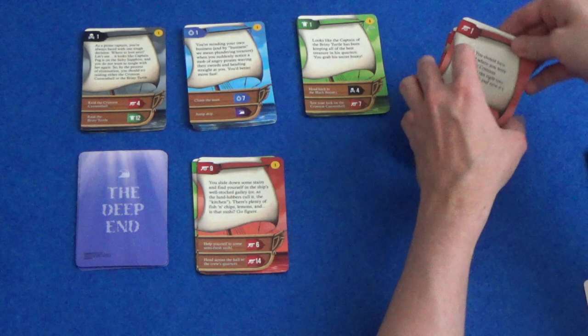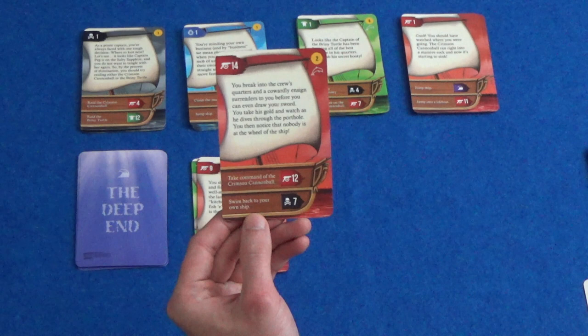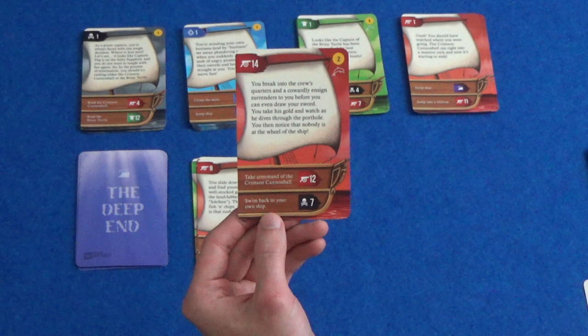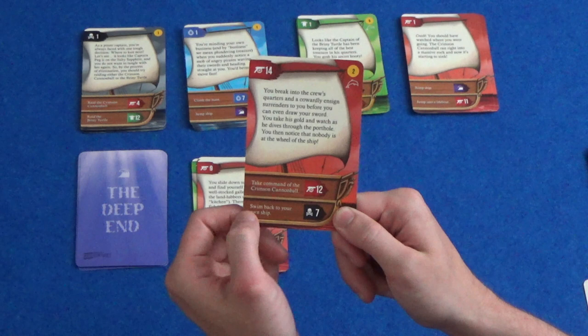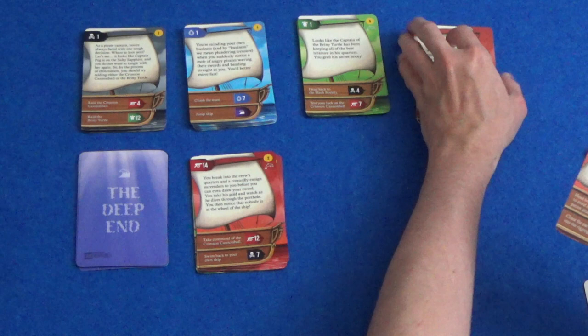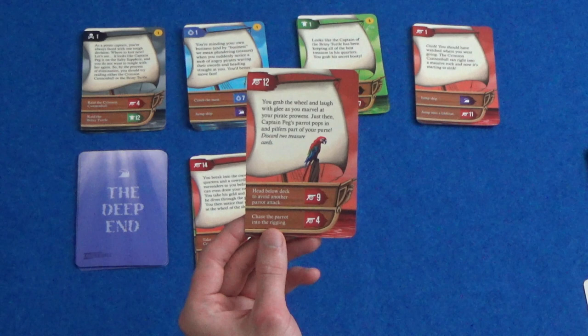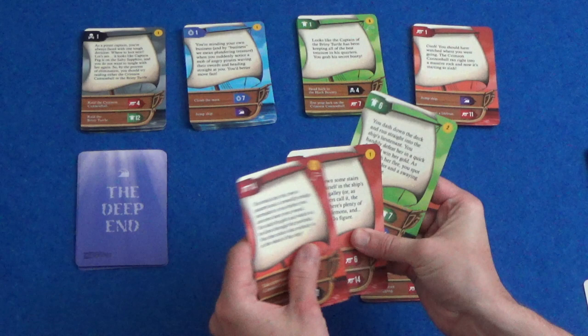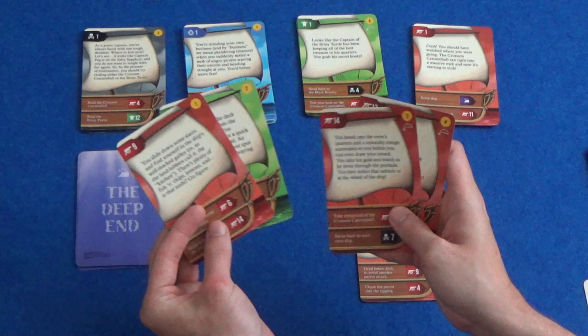Red number 14 — I think that's the last one. You break into the crew's quarters and a cowardly ensign surrenders to you before you can even draw your sword. You take his golden watch as he dives through the porthole. You then notice that nobody is at the wheel of the ship. So I can either take command of the Crimson Cannonball or swim back to my own ship. Let's take command. I've got another dolphin card and two more points there. Let's take card number 12. You grab the wheel and laugh with glee, but Captain Pegg's pirate pops in and pilfers part of your purse — discard two treasure cards. I'll keep the higher value ones that have also got dolphins on. So I lost some points by making that choice.